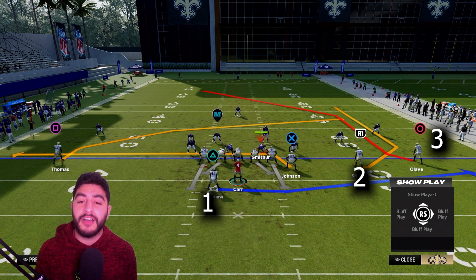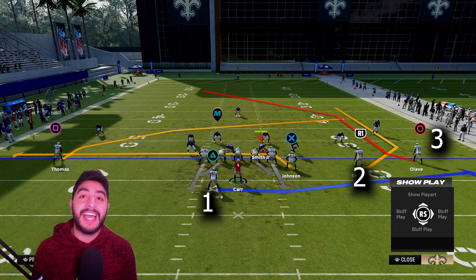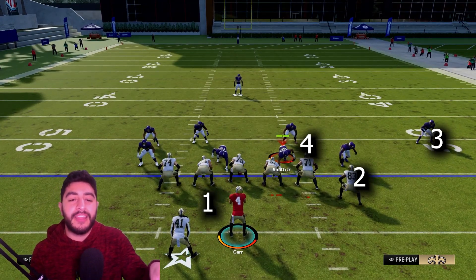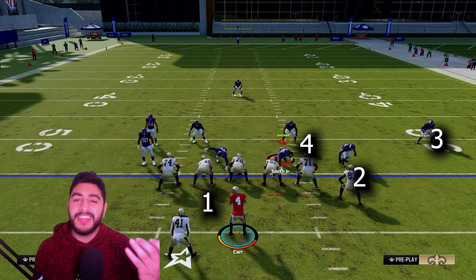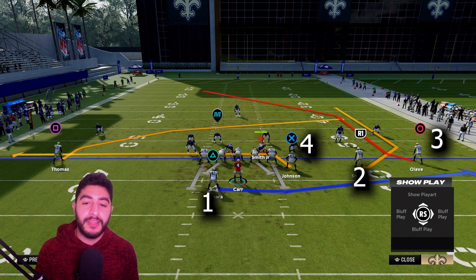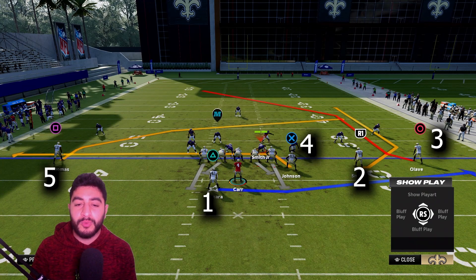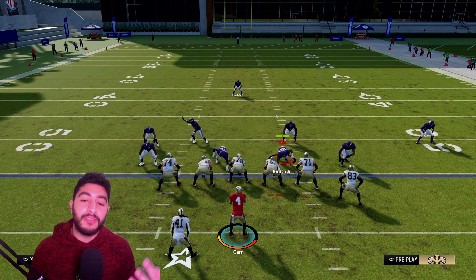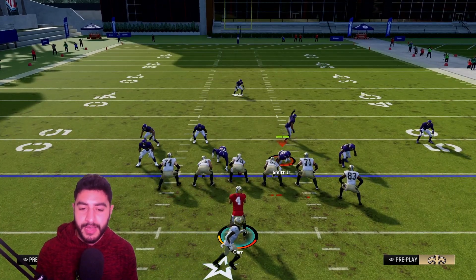You could put the tight end on a drag route or any route you're comfortable with, or leave him on the block by default. I like him on a drag because it sucks down the middle zones and adds a little dump-off read that the opponent needs to respect, especially in zone defense. It also distracts the user enough for that crossing route by Michael Thomas to get open across the middle. So we got three routes going to the right side of the field — this is called a flood concept. There are only two defensive zones on that side, and three routes, so one should be open.